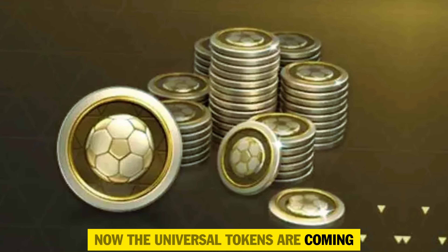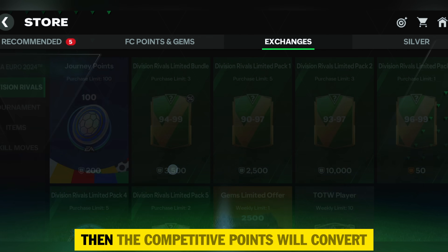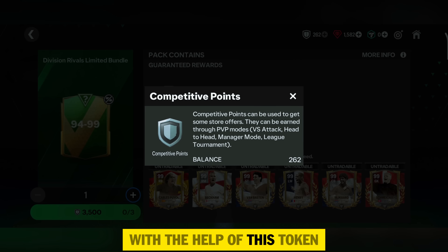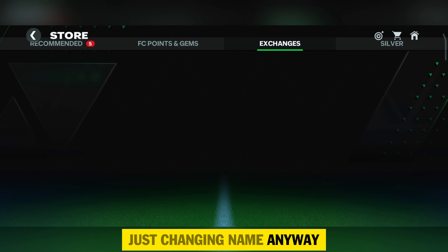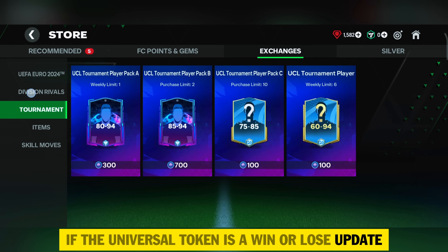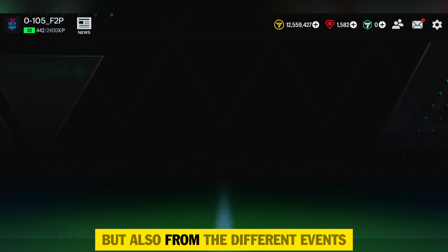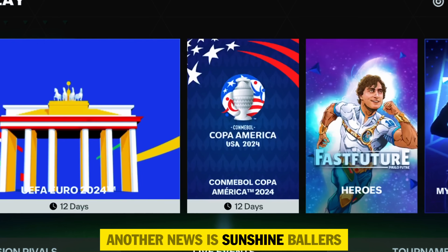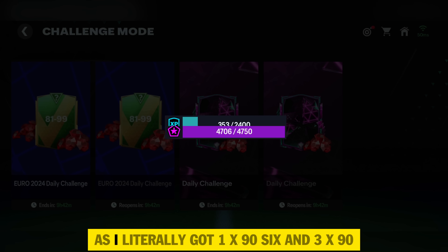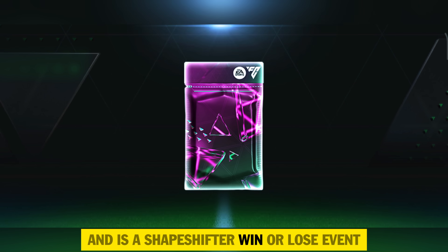Universal Tokens are coming — they are just a replacement for Competitive Points. If you haven't used your Competitive Points, they will convert automatically to Universal Tokens, and we may be able to claim extra rewards with them since just a name change wouldn't make sense. Advanced Competitive Points will remain as they are. Let me know if Universal Tokens are a win or lose update — I think it's a win since you can earn tokens not only from Division Rivals but also from different events. Also, the Sunshine Ballers event is coming, similar to the Shapeshifters event. I literally got 1x 96 and 3x 97-rating players from Shapeshifters — let me know what you got!